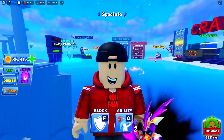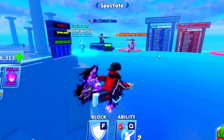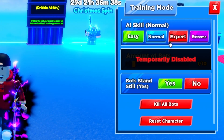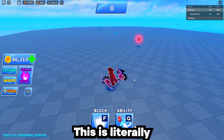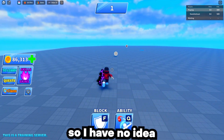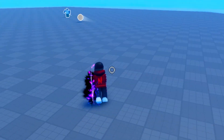Let's try out this new ability. Before we try it in a regular lobby, I want to try it out on some NPCs. We're going to start off on normal bot. This is literally my first time using the ability so I have no idea what to expect.